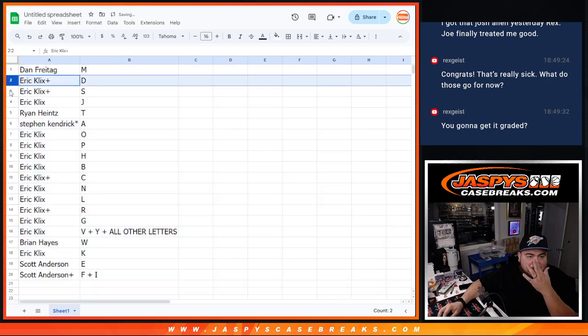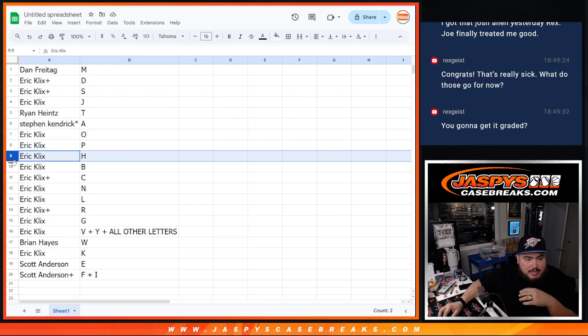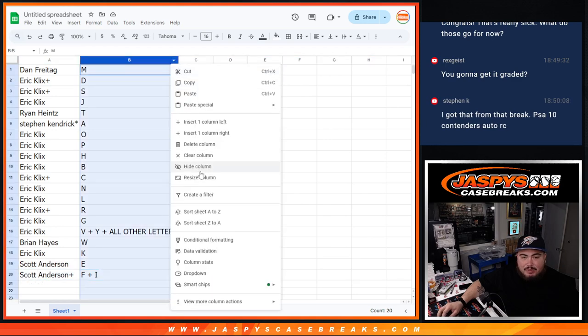So down the list we have: M, Eric with D, S, J, Ryan with T, Steven Kendrick with A, Eric with O, P, H, B, C, N, L, R, G — the combo letters with Q, V and all the letters, Brian Hayes with W, Eric with K, Scott with E, as well as the IF or FI combo.